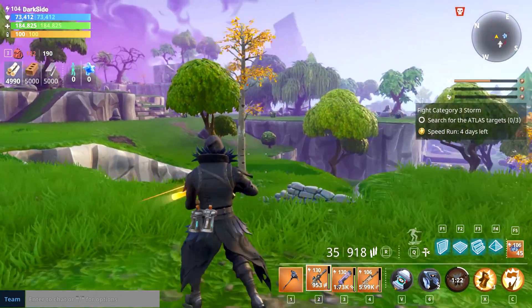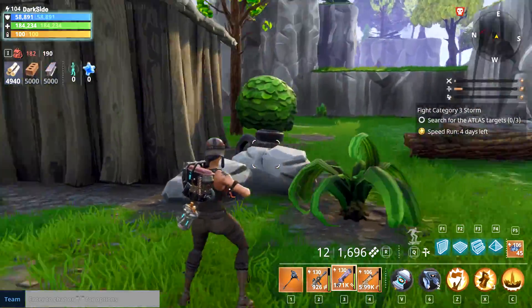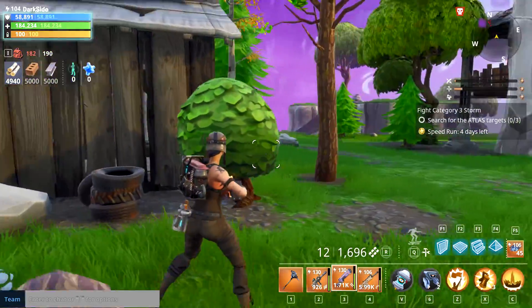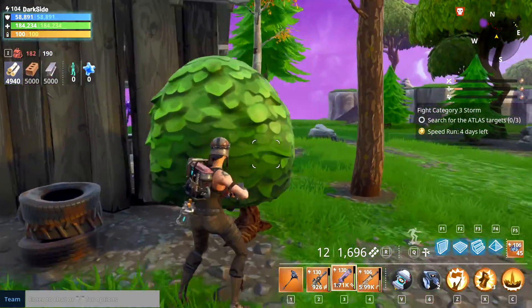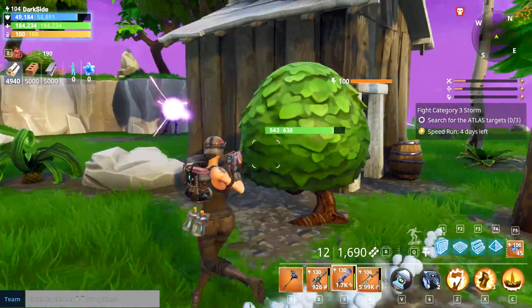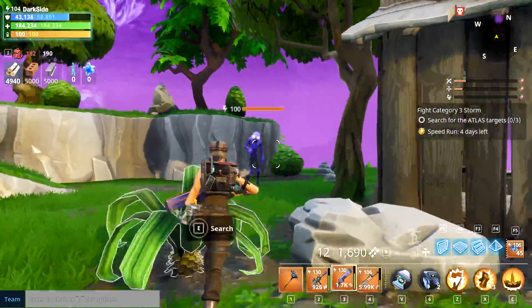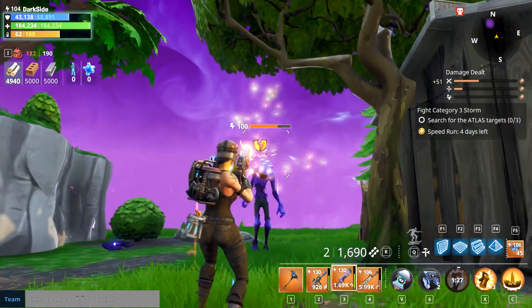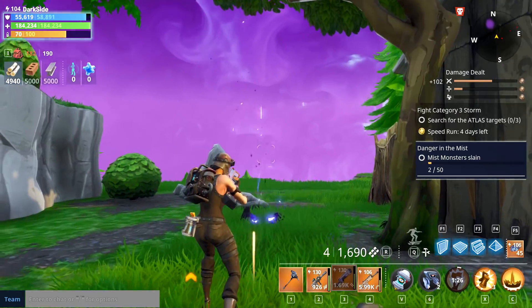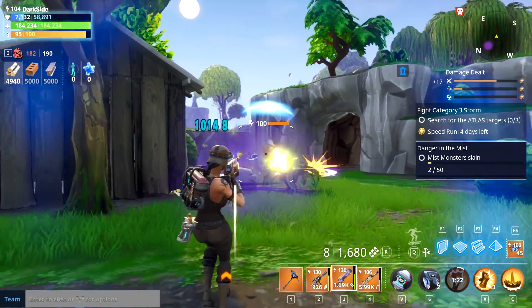Number three is going to be War Cry. It got a huge buff - you do a lot of damage using it. We've got some mist monsters over here, let's try it out. On three, two, one - War Cry! Those are power 100 monsters... over 330,000 damage because of the War Cry!